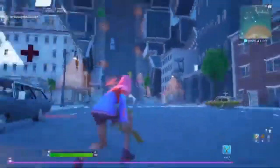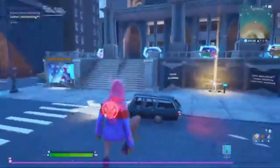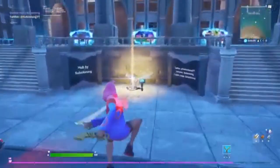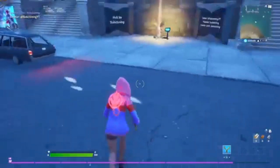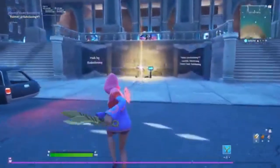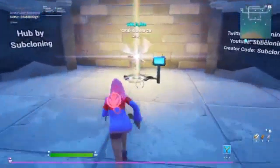How are you guys doing? It's Ace and today I have something special for you guys. Season 3 of Fortnite just launched and literally there's a glitch where you can go first person. Today I'm going to be showing you guys how to make a first person map that you and your friends can play and do whatever you guys want with it.